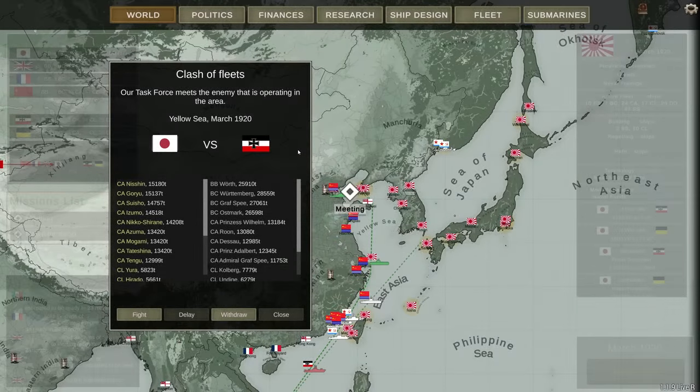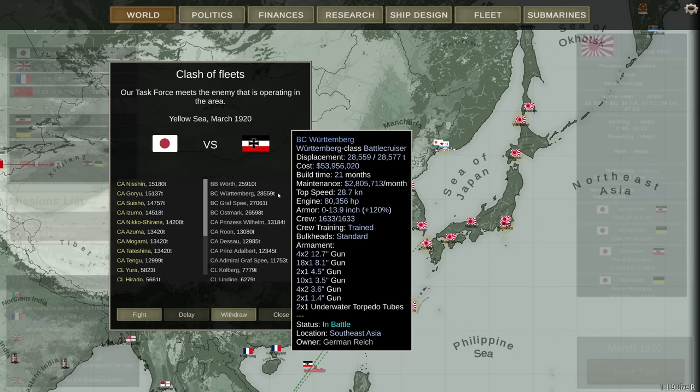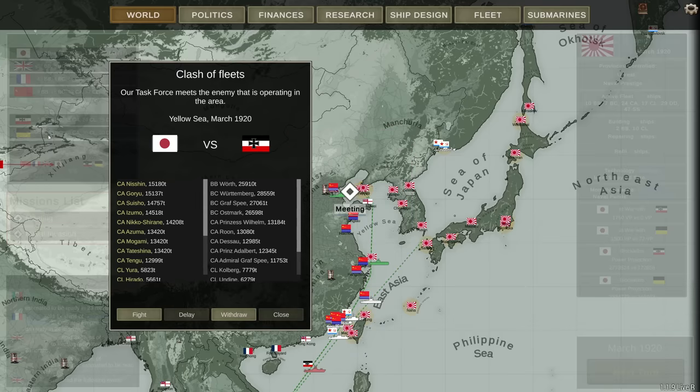Hey guys, Stealth here and welcome to episode 14. We have an interesting encounter — the Germans are here. I wasn't exactly expecting them to be operating in Asia, but they're out in force. We're finally seeing some German battleships. As I was expecting, the Germans are using old battleships and old battlecruisers — this is what's propping their numbers up. Those numbers aren't that good to begin with, because they really don't have that many ships left.